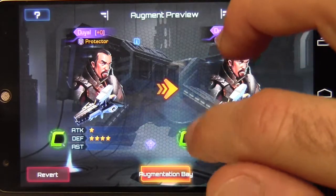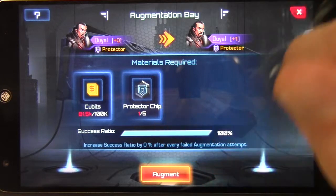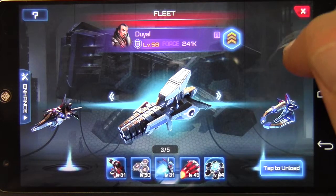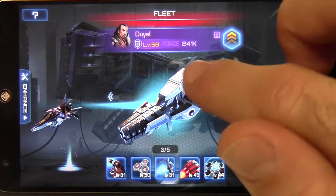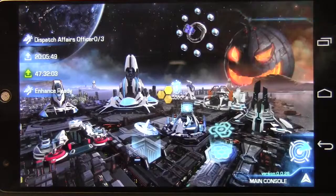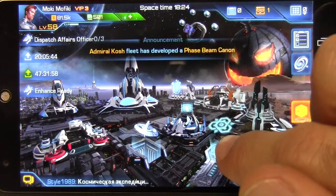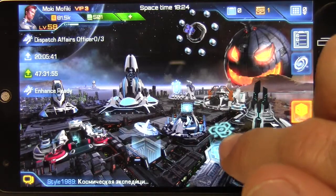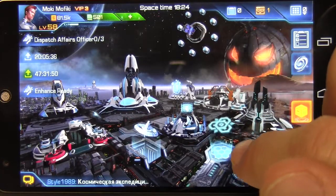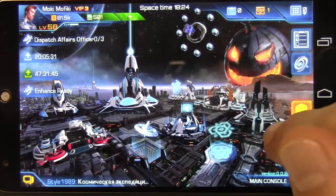This ship is a protector, so he would use protector chips. Chips come from special events. You'll also see each ship's level and force. When Pandora opens and you run those events, you get chips as rewards. Each time Pandora opens, it offers a different chip — only one type of chip per event — and that's how you get chips to do the augmentation.